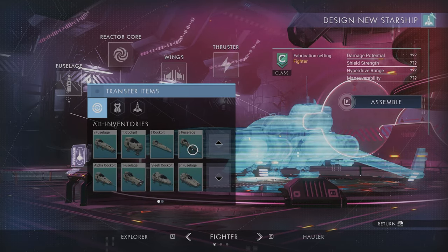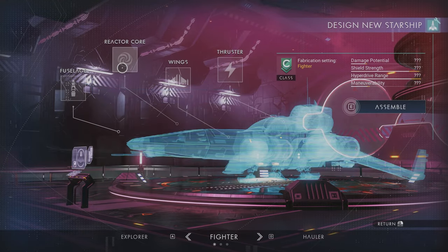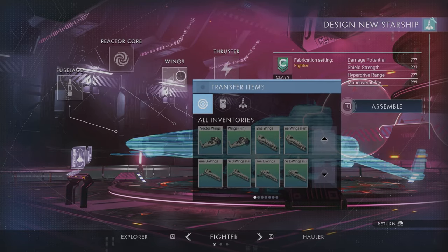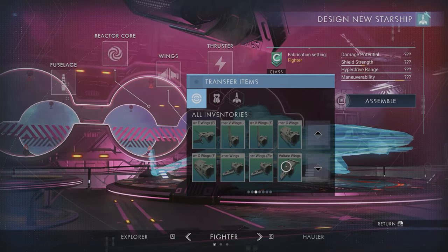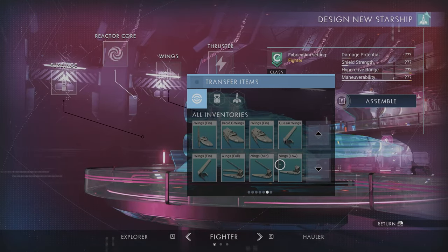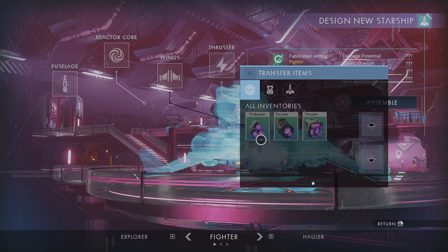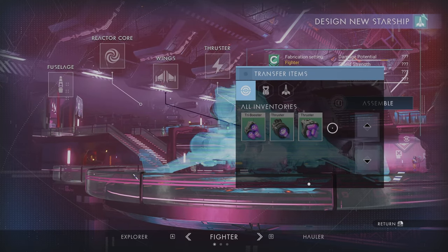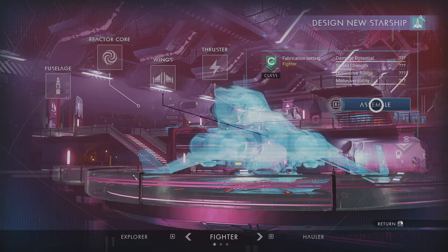This looks cool, right? Obviously I don't have the necessary items. What about the reactor core? We can get some hyperdrive going here. We can customize the wings — wow, look at that, quite a few types of customizations. And the thrusters — you can choose tri, mono, or vector. Even though it's just free customization, it's far better than having nothing. I think this is great.